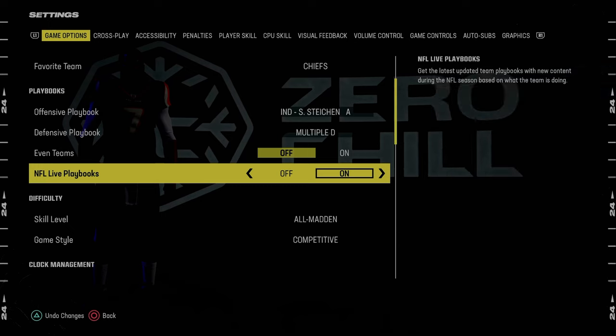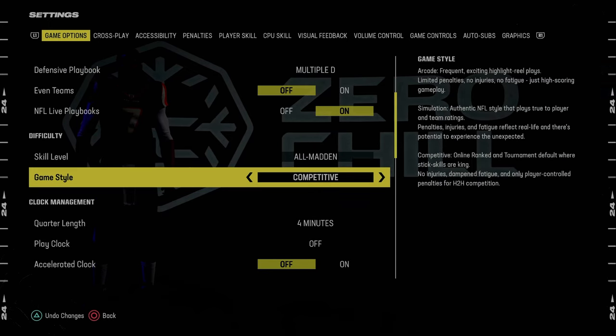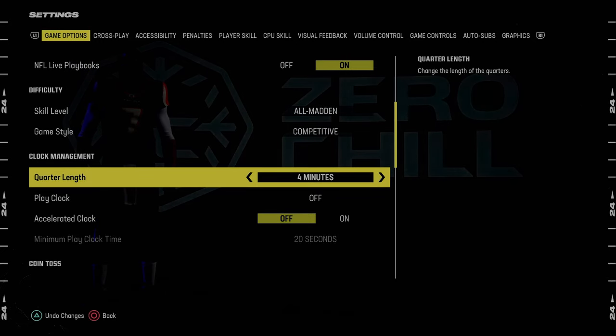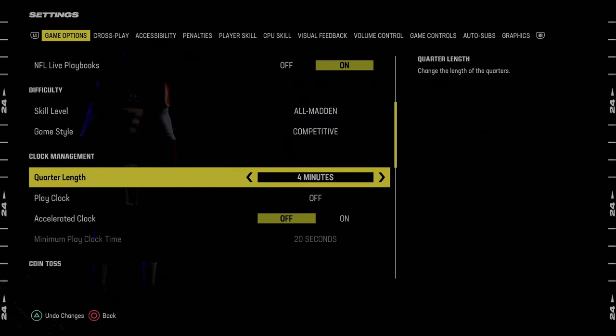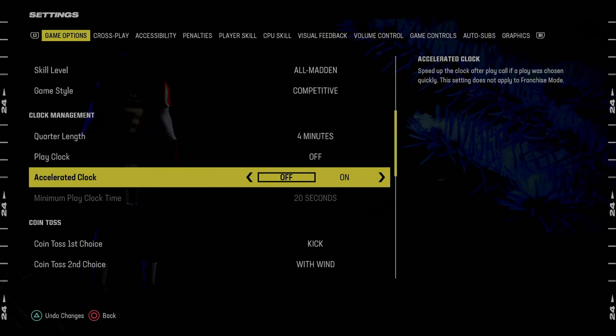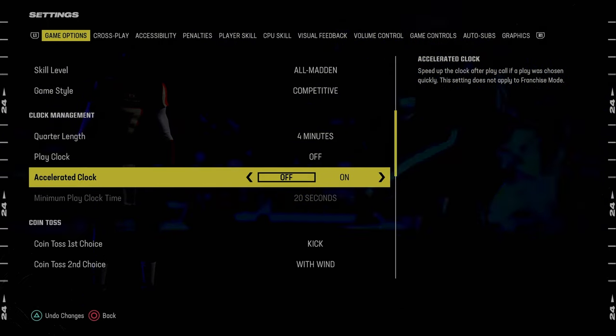In terms of the rest of the settings, we're going to go skill level All-Madden, game style Competitive. If you're wanting to lab, you could put quarters on 15 minutes with no accelerated clock and no penalty for delay of game — just something to use if you want to lab in-game stuff.